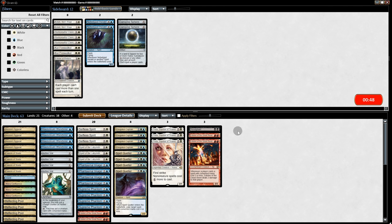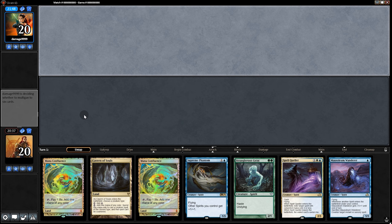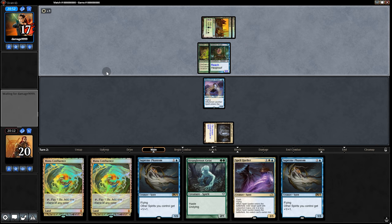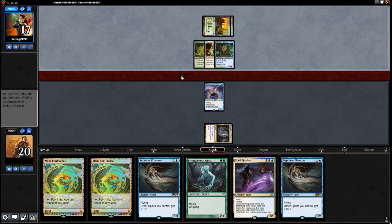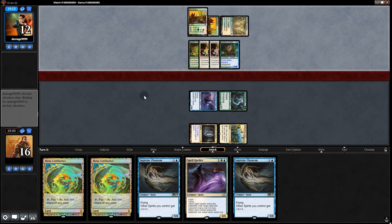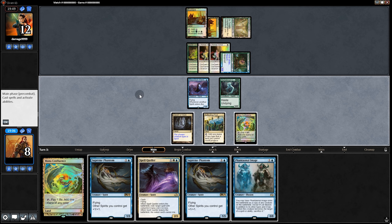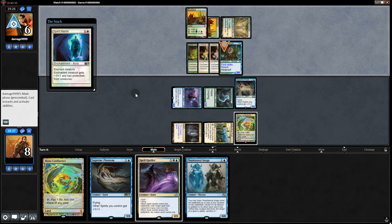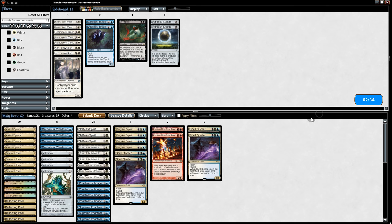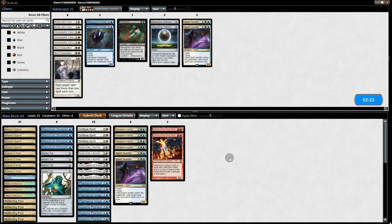Going into game two, I'm bringing three Thalias and dumping Bloodghast and two Eidolons. Bogles can be kind of fast. Opponent plays the Bogle, passes back; we go Wanderer, pass back. Opponent plays Spidersilk Armor again. We stay aggressive. Swing for four, opponent goes to 13. They play another aura. We swing for six — they take it, go to 7. But then protection from creatures makes it unblockable, so we're going to game three. Going full aggro — getting rid of two Spell Quellers to put in two more Eidolons.